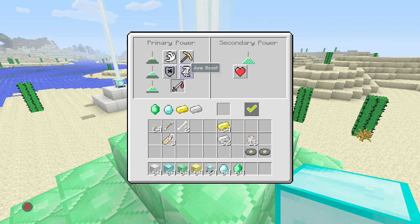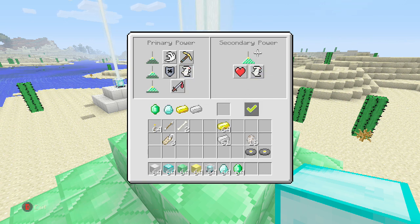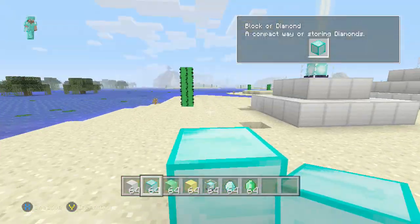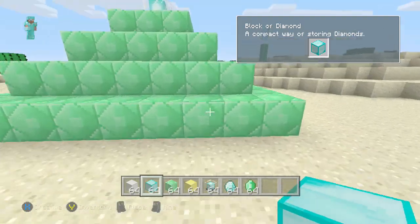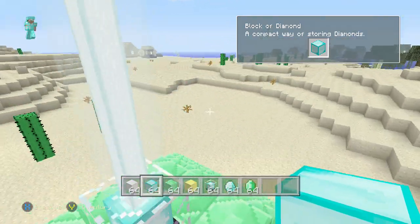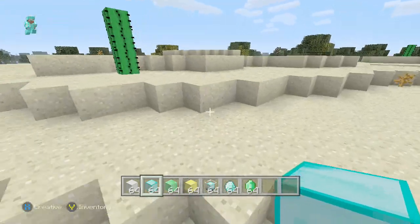Okay, never mind, that must have just been a glitch. But to get the effect you want, put a piece of iron in and then click on the effect you want. Press okay and then click on the effect you want again. Place another piece of iron to get the secondary power. Click on it again and as you can see, you can jump two blocks with jump boost — whatever you want to call it.